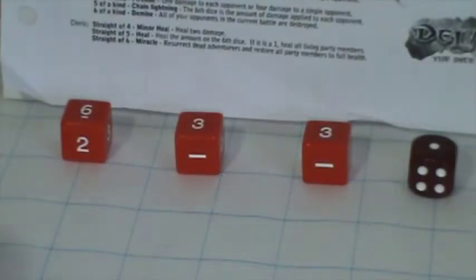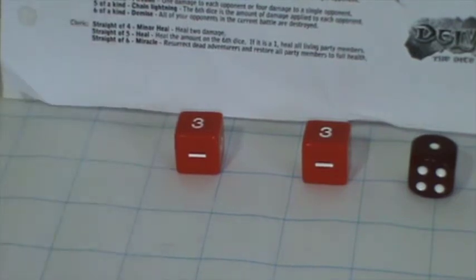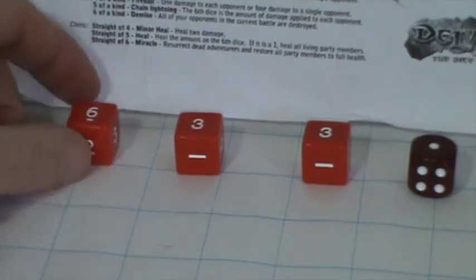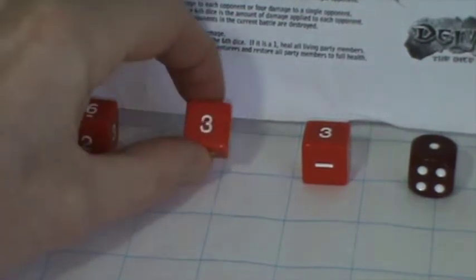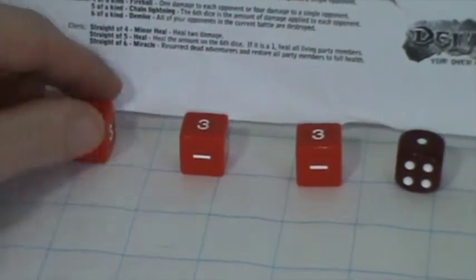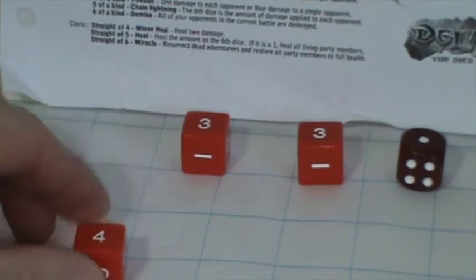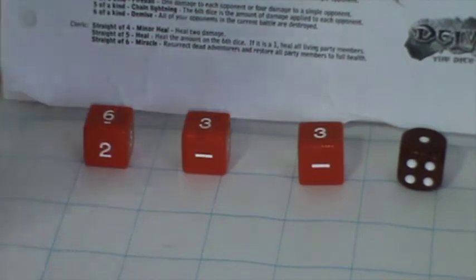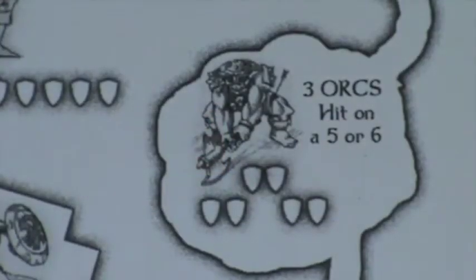One final thing before we get started: our lives are tracked with dice here. The six is our fighter, the three is our rogue, another three is the cleric, and one die represents our magic user. I'll keep those red dice set aside and move them accordingly — whatever's on top is how many lives that character has. And so here's our first battle.